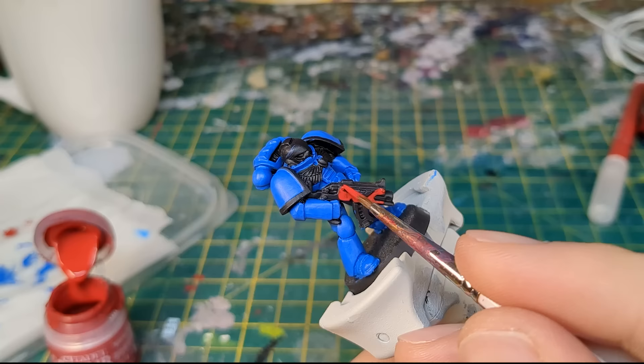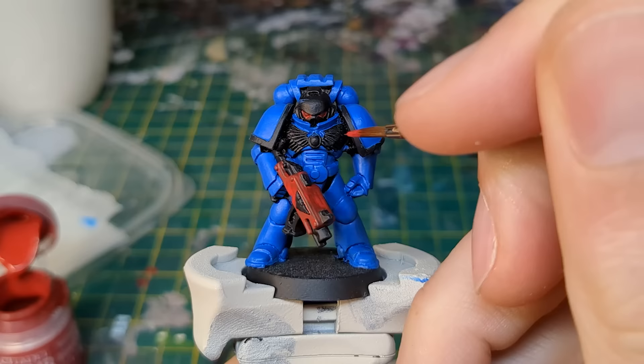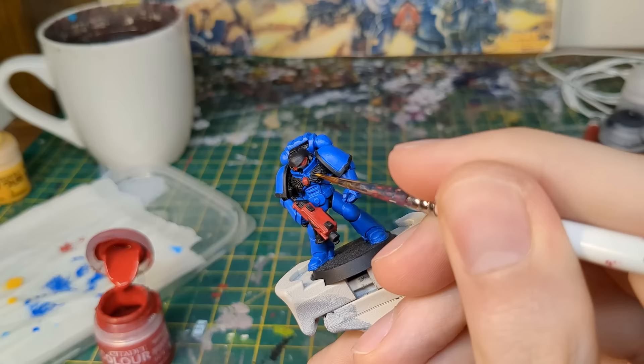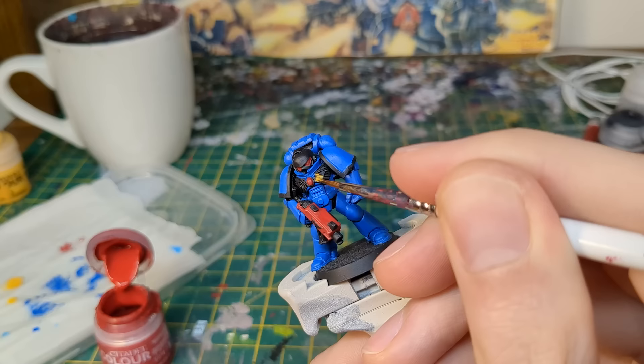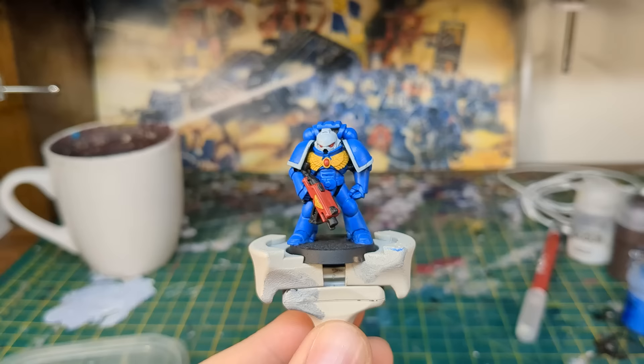I apply two thin coats to the model over a black undercoat. The bolter casing was painted Mephiston Red, along with the eye lenses and the gemstone in the centre of the breastplate. I painted the Aquila Avalon Sunset. I wanted this Marine to be one of Kalgar's first company, so painted the helmet and trim Celestra Grey.